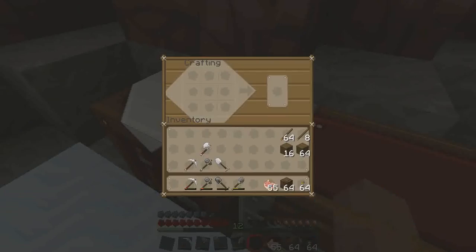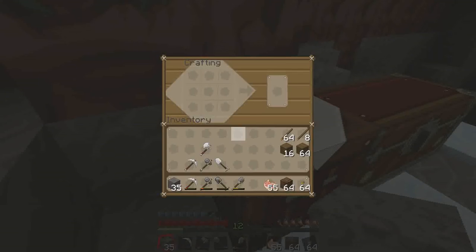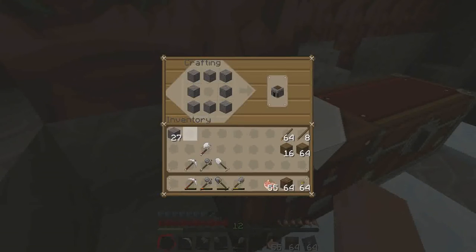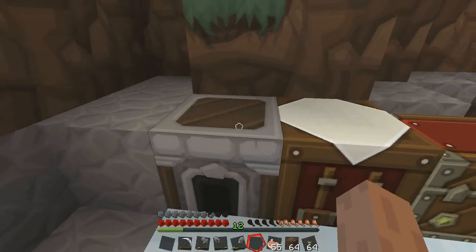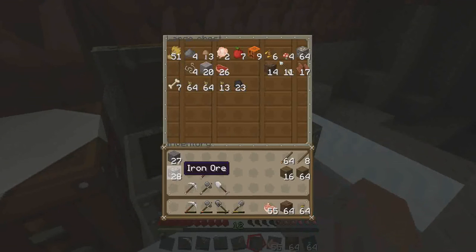Let's make a furnace — gobble gobble. Now I've got some iron smelting. I got 28 so that's... no it's not 7 is it. There we go. Now that is 4 pieces of coal... and that's 5 pieces of coal — because I'm a dumb bum.